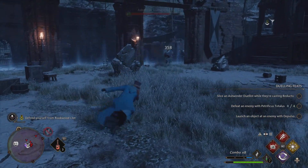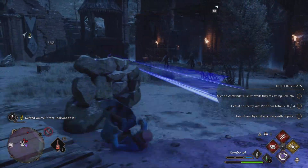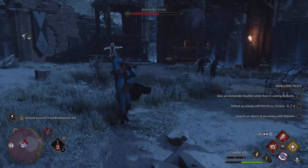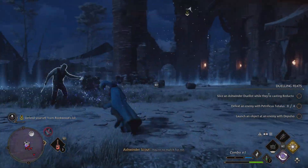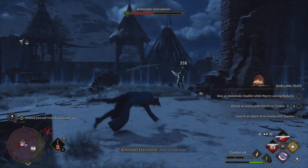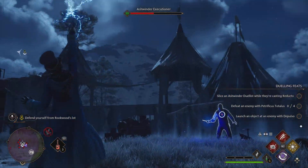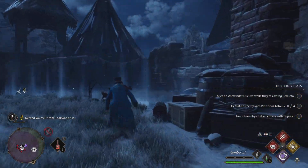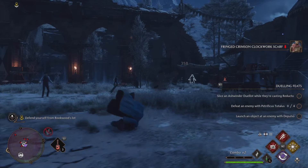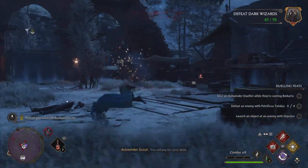Use every single throwable object around until you basically finish the wave. Of course, eventually you're going to run out of throwable objects, so when that happens you're going to have to finish the mobs with your regular spells. Make sure you try to use all the throwable objects until you have none left, and keep rolling over and over.